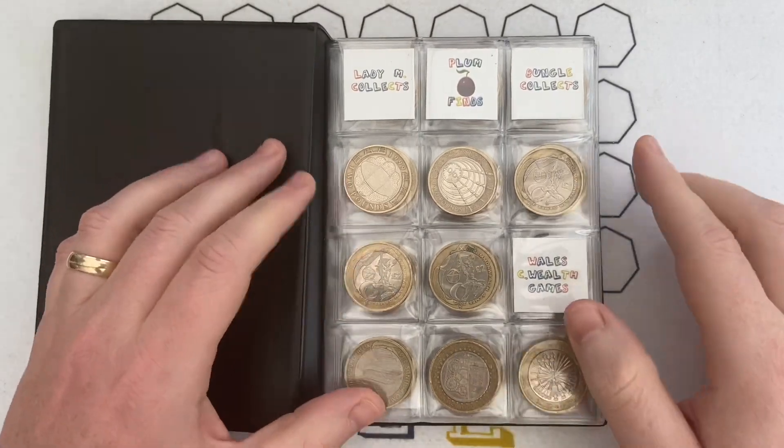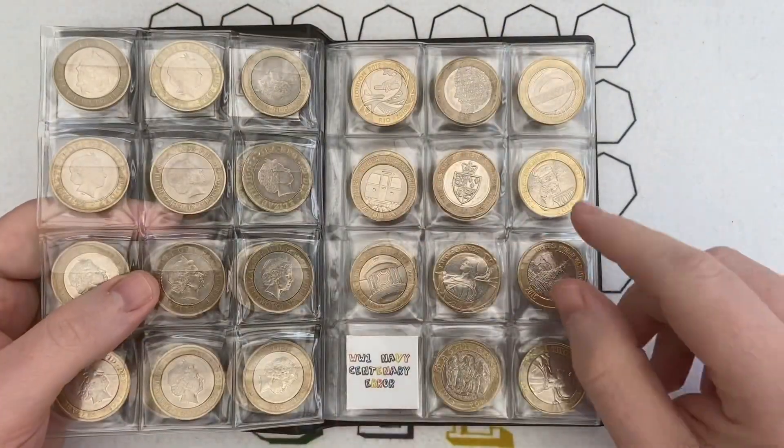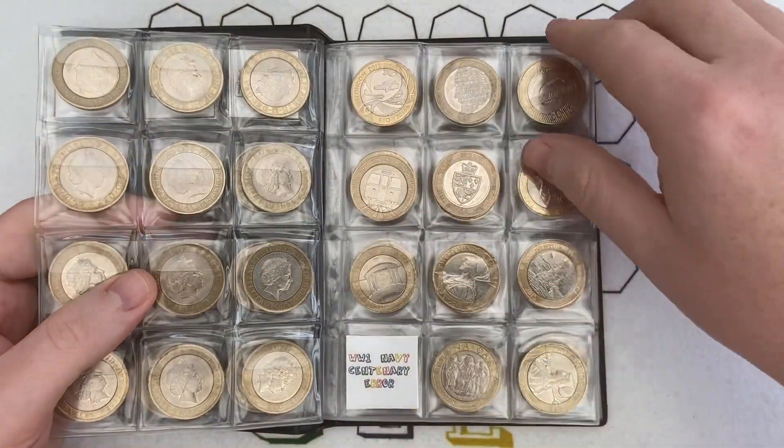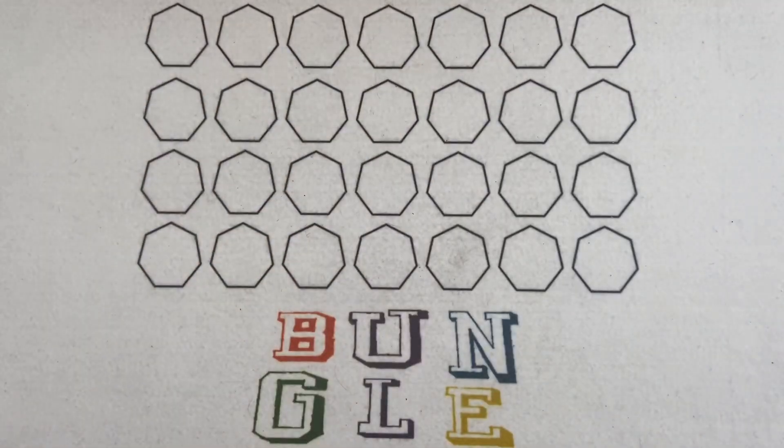It's been a while since we've done a two pound coin hunt. I also need Wales for the writing around the outside upside down, and it'd be nice to get a Navy Centenary flag error as well. But basically it's the race to Wales - if I get Wales then I'm done.